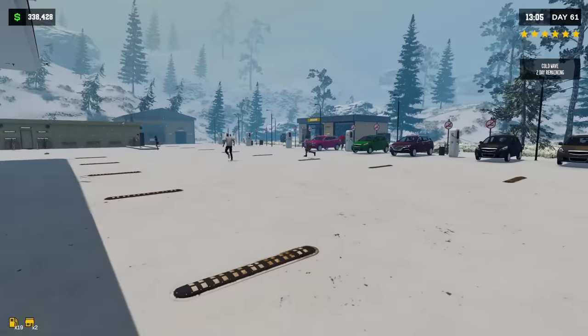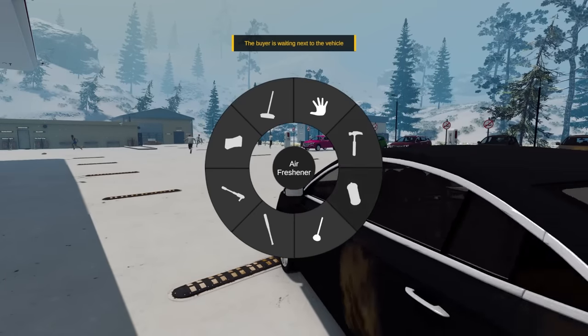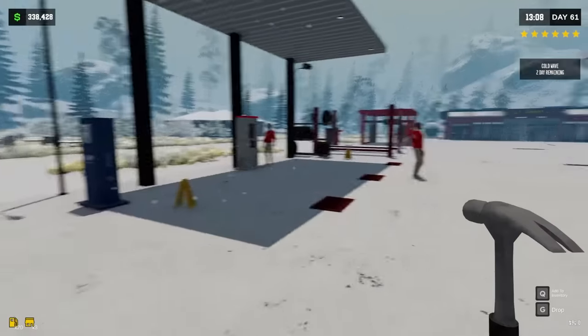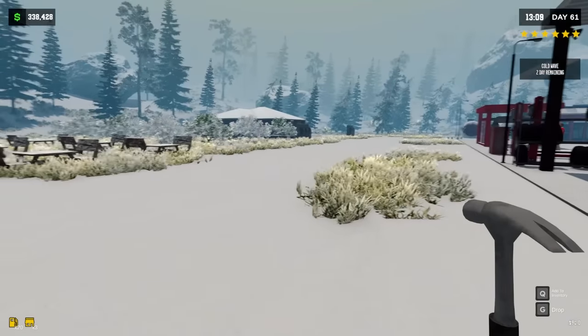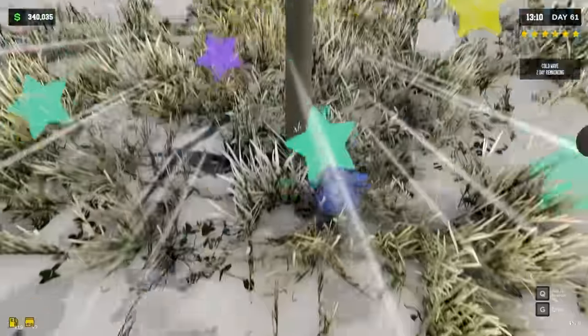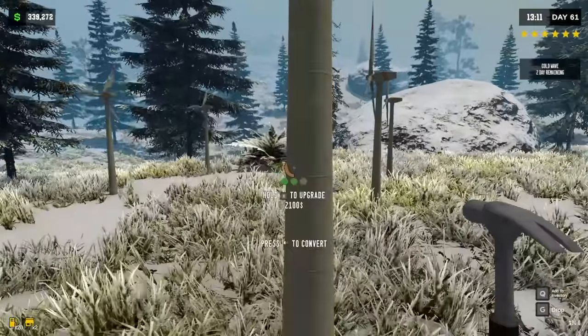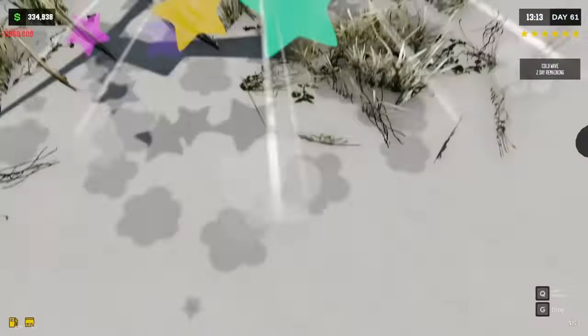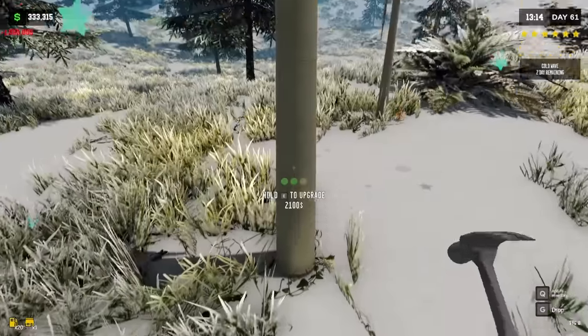We should probably get our hammer. I'm gonna ignore that guy right now. Where is the greenhouse at? I feel like it's gonna be in this empty spot. Also, I think we can upgrade these too — check this out, we can make really big turbines. I guess it's gonna produce more electricity for the station. So let's go ahead and get these things upgraded here.